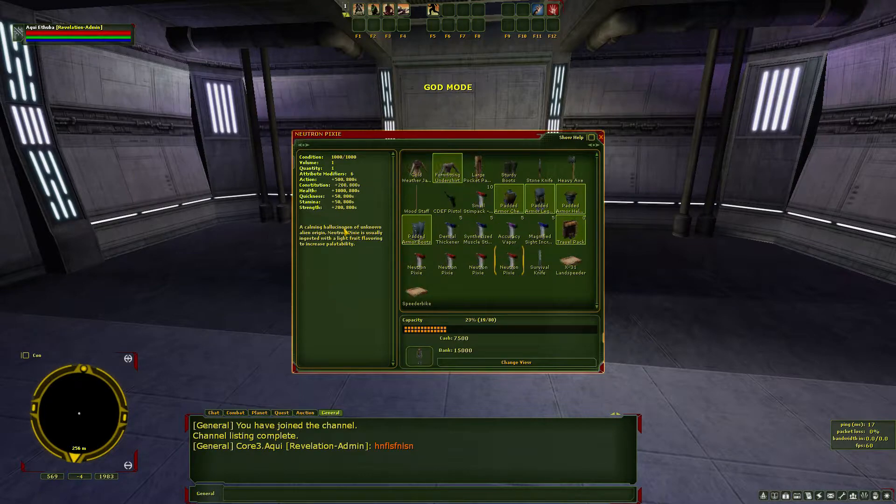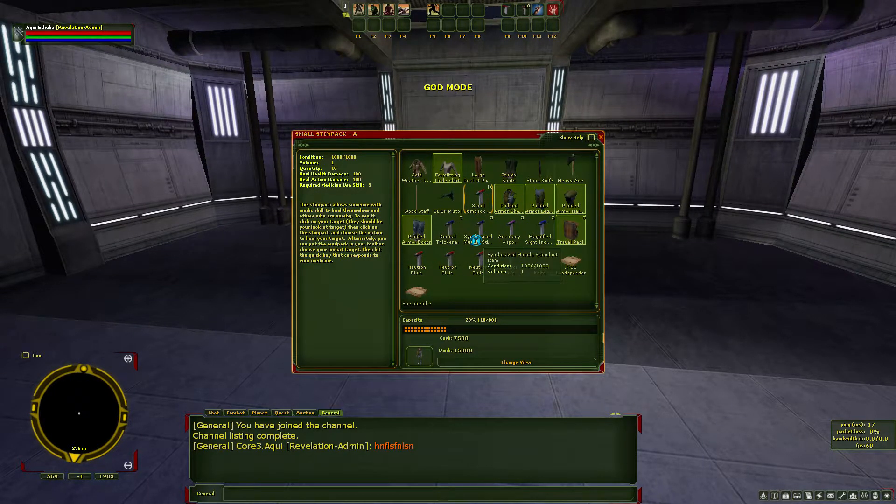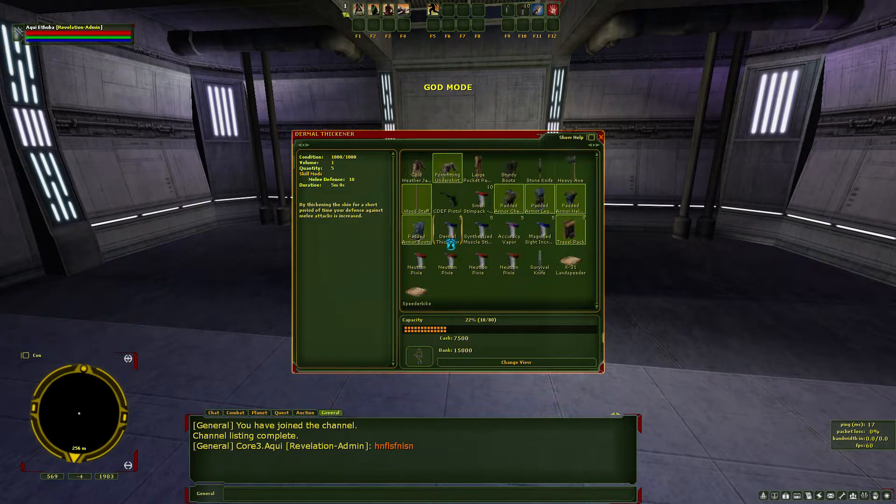From the travel bag we have Neutron Pixies - that's a drug giving an additional 1,000 health and 500 action when you're in trouble. I'll put the emergency guide in my quick bar. We also have small stim packs which we can use when we become medic - I'll put those in my button bar too. I want to become a brawler with a pole arm, so I equip the wooden staff. In the starter kit we also have buffs for melee defense, ranged defense, melee accuracy, and ranged accuracy. Accuracy is the value you need for attacking to actually hit monsters, and especially in the beginning it's very hard because your skills are quite low.